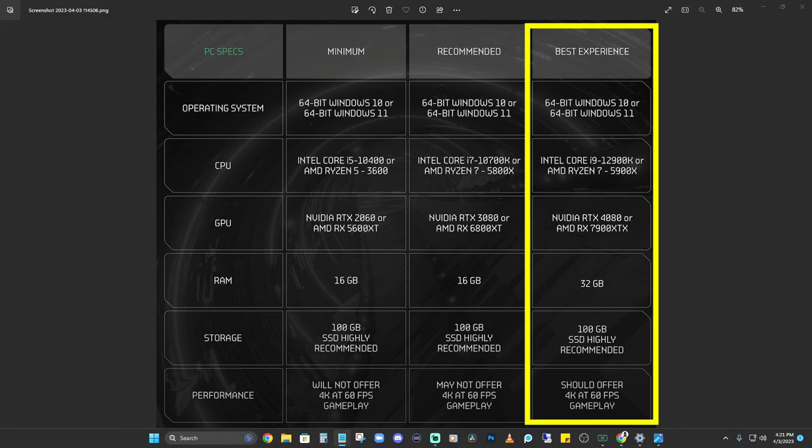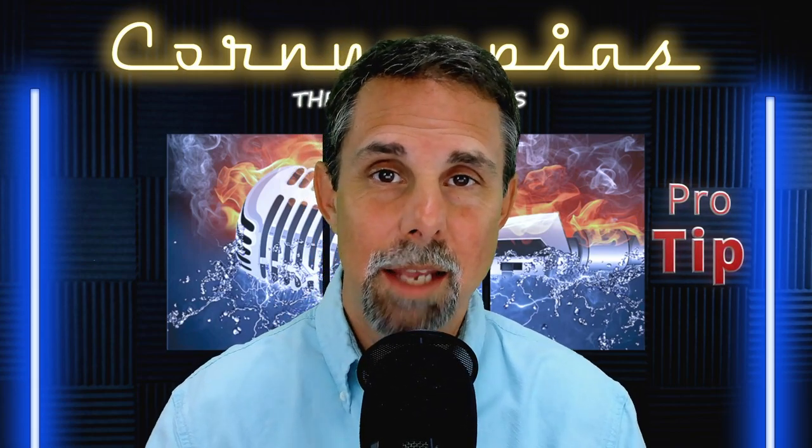In the RAM department, they're suggesting you up it to 32 gigabytes for the best experience tier, and still a 100 gigabyte solid state drive. They say these specs should offer 4K at 60 frames per second. It all centers around what resolution you're going to be gaming at, and it really starts with the monitor — are you going to be gaming on 1080p, 1440p, or trying to go 4K?